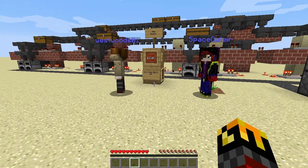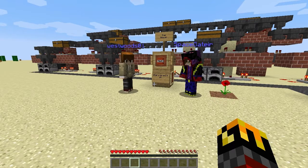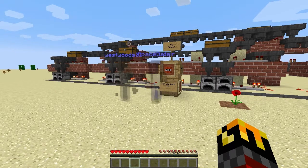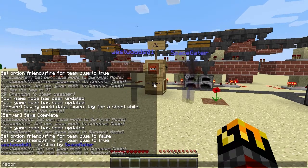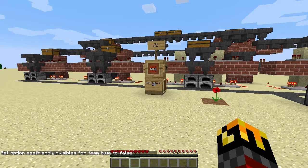The third thing you can do with the options command is to see friendly invisibles. Basically what that means is if somebody is using an invisibility potion, your team and only your team will be able to see them. Space can use the invisibility potion there. I can see both of them, which appears to be a default setting. But I can turn that off by typing in scoreboard teams option blue seeFriendlyInvisibles false. And now I don't see either of them — except for the swirlies and pants, but that's the default.